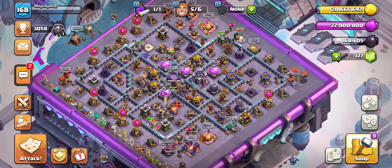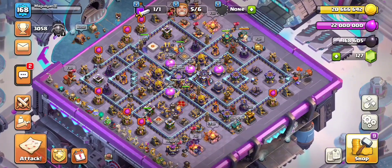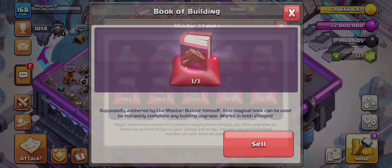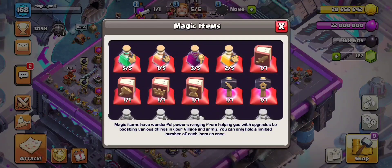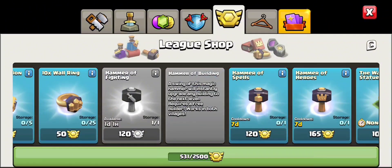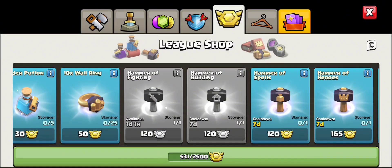Here's my preparation for upgrading. I have the Book of Fighting, Book of Building, Book of Heroes, Book of Everything, and Hammer of Fighting. I also have the Hammer of Building. In the League Shop I can buy another Hammer of Building, but for the Hammer of Fighting I need to wait a 1-day cooldown before I can buy it again.